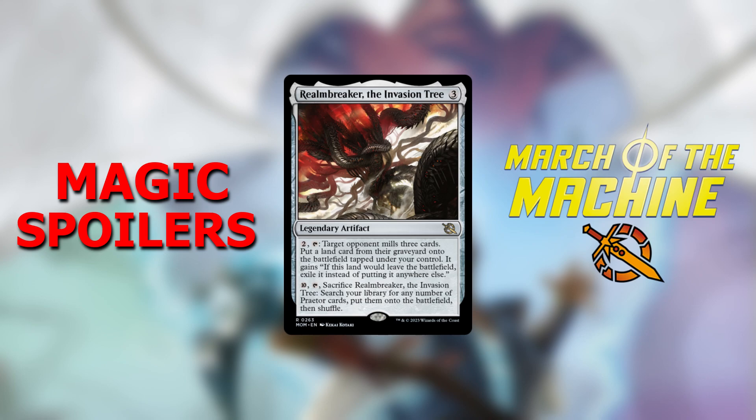3 for a Legendary Artifact. 2. Tap. Target opponent mills 3 cards. Put a land card from their graveyard onto the battlefield tapped under your control. It gains: if this land would leave the battlefield, exile it instead of putting it anywhere else.